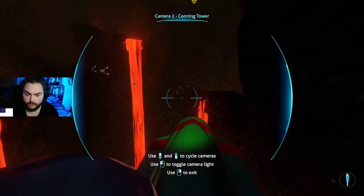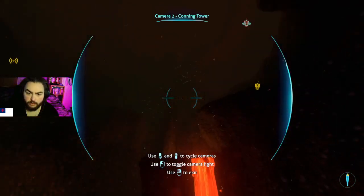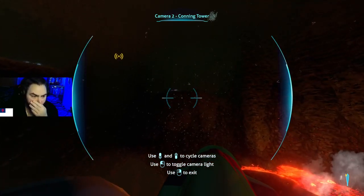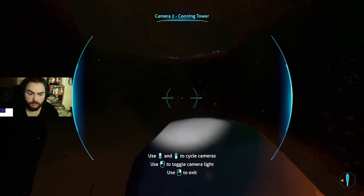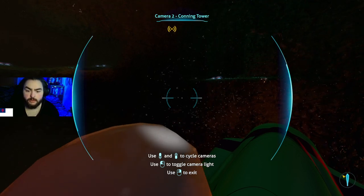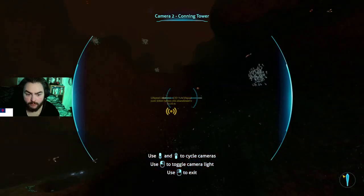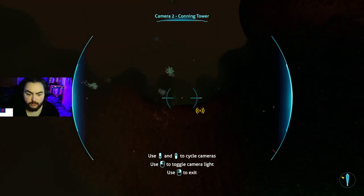That whole entire first node we drilled, we didn't get one single kyanite. The second one we got four. I'm not seeing any more nodes — which means we have enough to at least get the prawn suit upgraded. If we upgrade the Cyclops first and go down deeper, we won't be able to take out our prawn suit to drill. So we have to upgrade the prawn suit before the Cyclops. I guess we could just go home, and if we have lithium — if not, farm for lithium.